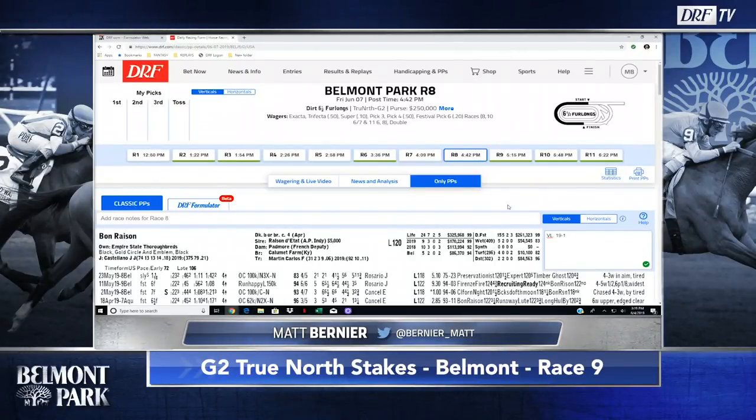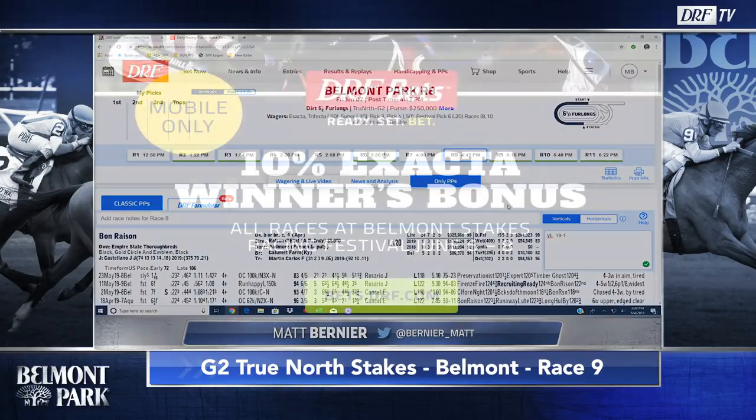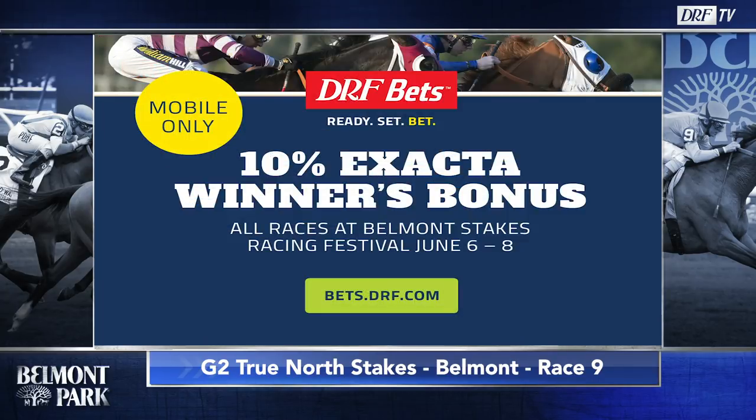Matt Bernier with the stakes preview using the new Classic PPs available on DRF.com. We'll take a look at the eighth race at Belmont Park on Friday afternoon — the Grade 2 True North at six and a half furlongs on the main track. This is a very, very salty group. You can play this race and all the other races at Belmont Park all week long over on DRF Bets.